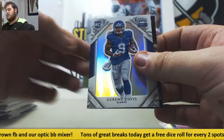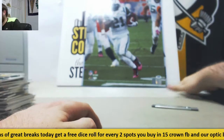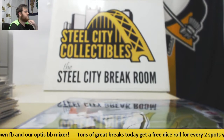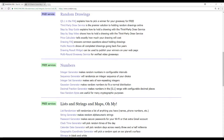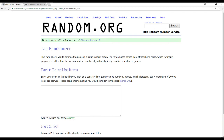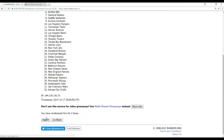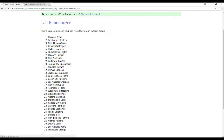Alright, we've got some stuff to randomize. PSA cert on the LaDainian Tomlinson 16x20. We'll do that first, and then we'll do the dual card at the end. Kicking over to random.org. Five randomizations — this is going to be for the Tomlinson 16x20. Winner of the LaDainian Tomlinson 16x20: the Chicago Bears! Whoever has the Bears — congrats. Chicago will get that 16x20.